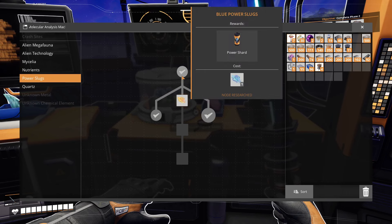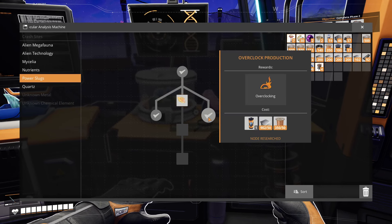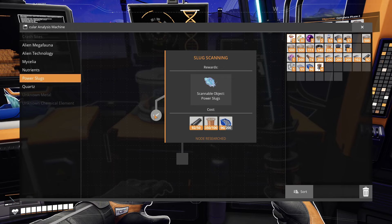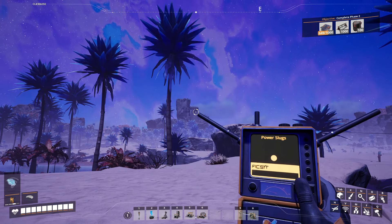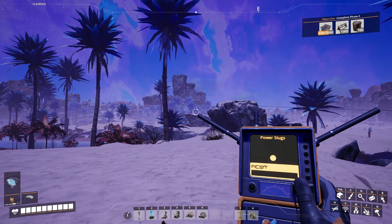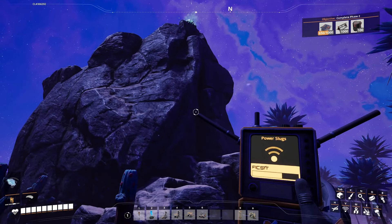The next useful unlock is blue power slugs, or more specifically the power shards you can make from them. This allows you to overclock your production buildings once you unlock overclock production, getting more output from a single building. It also unlocks slug scanning. To scan, go to the equipment workshop, craft an object scanner, equip it, press left mouse button, and select what to scan for — like power slugs. It will show a bar getting larger as you get closer, making them easy to track down.